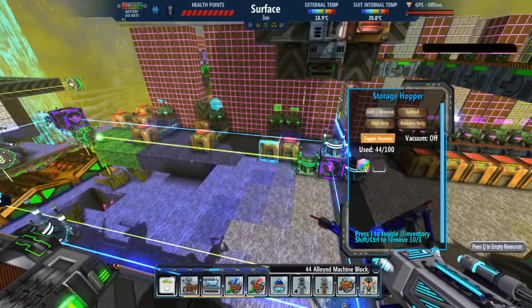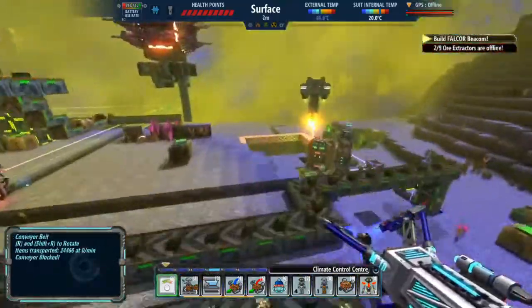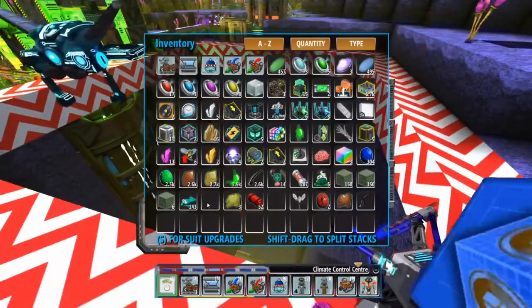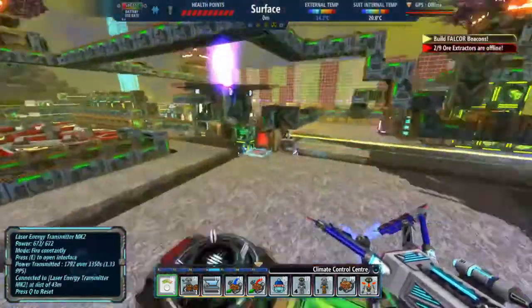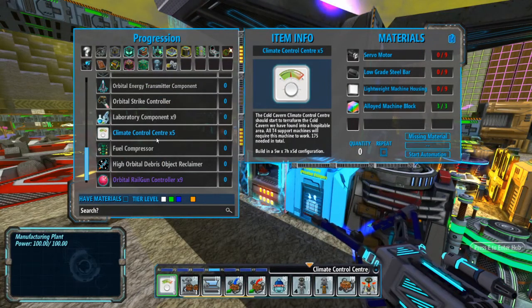Okay, I need three. One, two, three. I'm going to discard this extra one because I honestly don't remember where I got it — it would make 176 but I only need 175. If it makes three per batch, let me do some math: 175 divided by 5 is 35 batches, times 3 means I need 105 alloyed machine blocks.